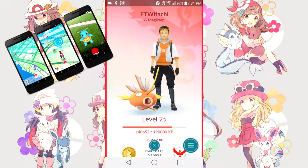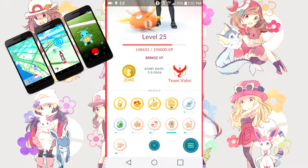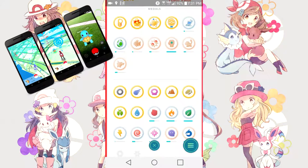When we click on that, it'll bring up a more in-depth version of our avatar section. We've got our name and our buddy Pokemon on top, the current level, an experience bar more in depth, how much experience we've gained, and the start date of when you actually started Pokemon Go — mine is the very first day. On the left is how many Poke Coins you have, and on the right is the team you're currently representing: whether that be Team Valor red, Team Mystic blue, or Team Instinct yellow.